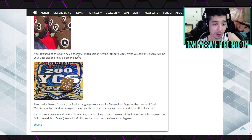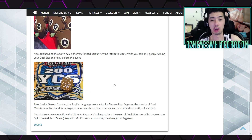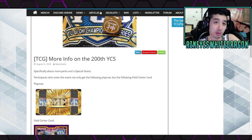They actually had a promo for Duel Links, which was the Yugi hat — I actually think that one's cooler, but it's just kind of fun stuff. And then finally, exclusively to the 200th YCS, very limited edition, Divine Attribute Dice, which you can only get by turning in your deck list on Friday before the event. So that's actually something important — these can be worth some money, just depending on how hot the demand for these dice is going to be.